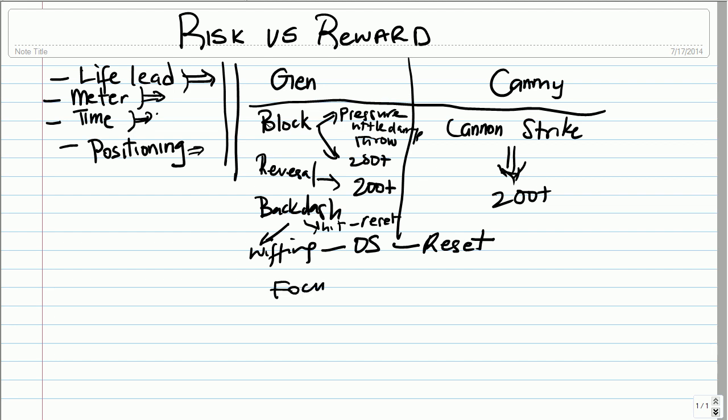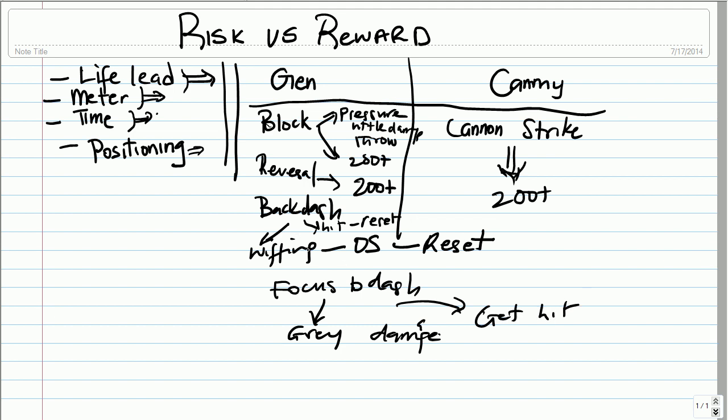Or I can focus backdash, in which case the best case scenario is I take gray damage, and worst case I get hit and auto-backdash. So in all these options, the one that costs me the least life is the one I want — I must lose some life to get back to good positioning. If I'm in the corner, backdashing wouldn't be an option, so I'd be forced to block. If I'm mid-screen, I can have all these options available to me.